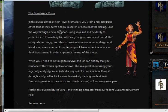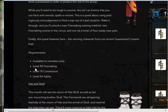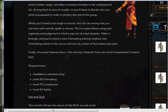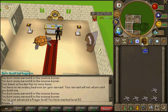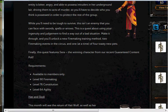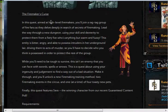Next we have the Firemaker's Curse — a new Firemaking quest coming out. The requirements are 90 Firemaking, 76 Constitution, and 64 Agility. It will unlock a new Firemaking training method, which is pretty cool because Firemaking isn't a very fun skill. I have 99 in it, but it took me a long time because I was free-to-play using maple logs.